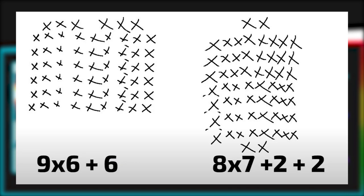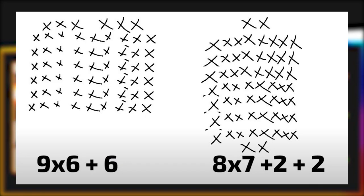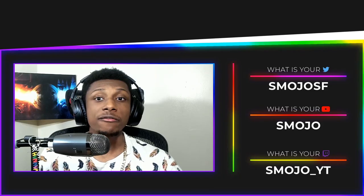There are two ways to do this farm: you could do a nine-by-six plus six, or you could do an eight-by-seven plus two plus two. Hagi made this graph, so shout out to that guy again — link in the description. He did the first setup, the nine-by-six plus six, and we're going to be doing the eight-by-seven plus two plus two. I love this setup because it's symmetrical.